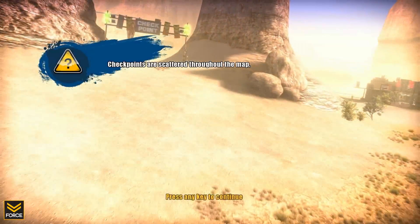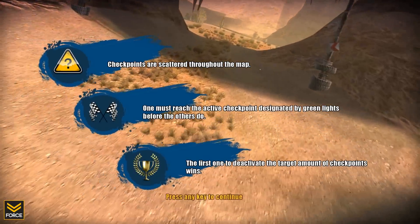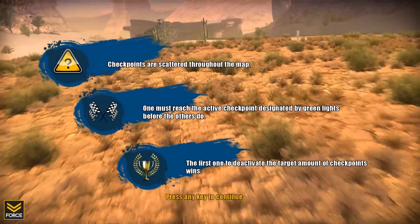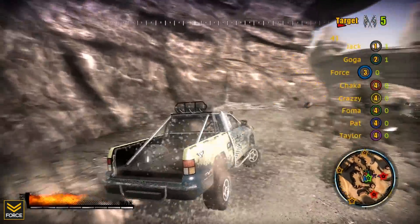The next mode is Jamboree. In this mode, checkpoints are scattered throughout the map and an individual checkpoint at any given time is active. You must drive to that checkpoint before your opponents, and the first person to score the target amount of points wins the round.